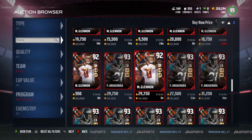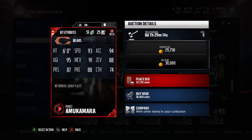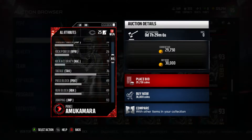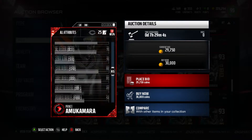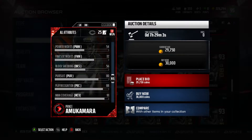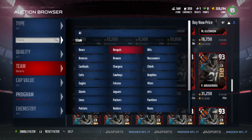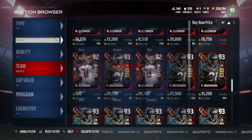Okay, his cheapest card is 30k. Not a bad card, but for man coverage let's also check his block shedding — it's 56, so not really high up there. Definitely an all right card but not the best card for a cornerback.